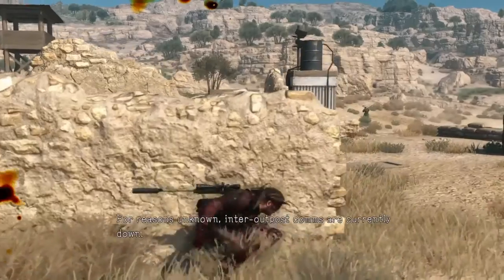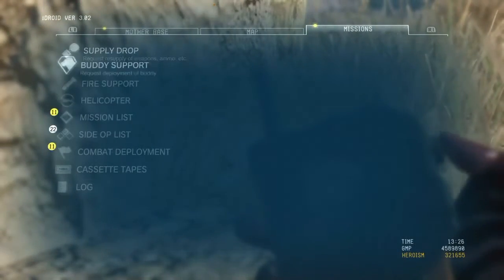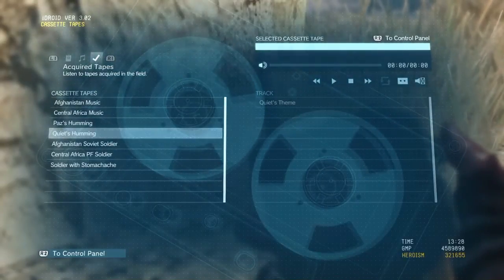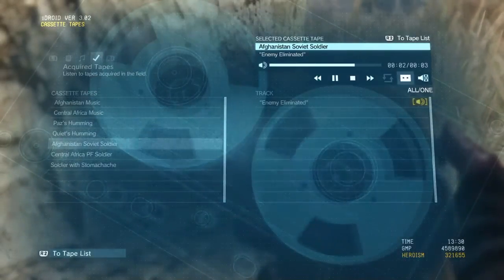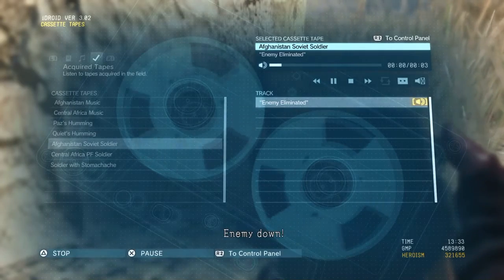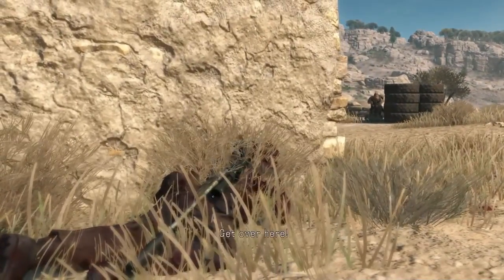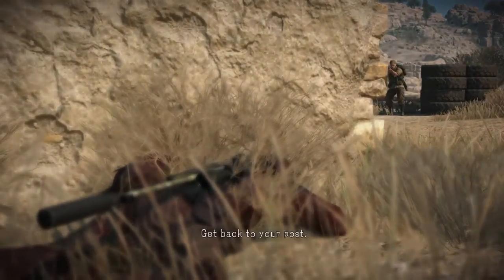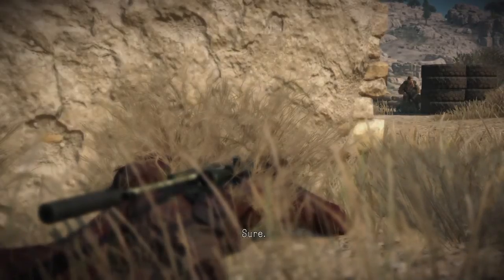The next tape is the 'Enemy Down' tape. This is dependent on which country you're in — you have to choose the right tape. There's the Russian version or the African soldier version. In this case we're going to use the Russian Soviet soldier one for Afghanistan. Once you select the correct tape, make sure the speakers are turned on on your iDroid so everyone can hear it, and play the tape just once or twice until the enemies start repeating it. Now they think you're dead. They're still on alert, so stay in cover and don't be seen. The nearest guys might still be suspicious, but once their commanders tell them to go back to their posts they won't disobey. The last guy goes away, you get the all clear bell, and the combat alert is ended.